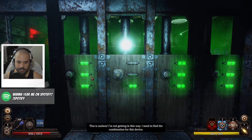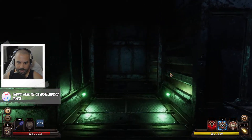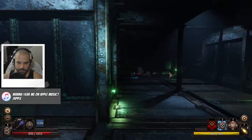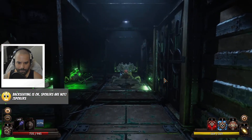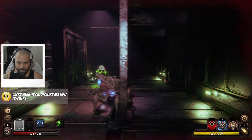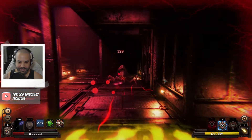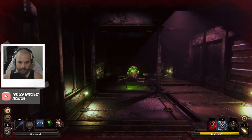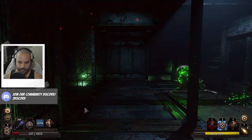There's a certain door I'm not getting into this way — I need a combination for this device. Okay, I understand. What map me? I guess that's the downside — oh my god, I'm in the juice! I can't get out. This is not good — I'm still poisoned. Okay, we're all right.